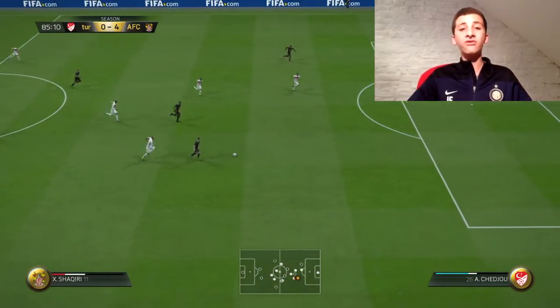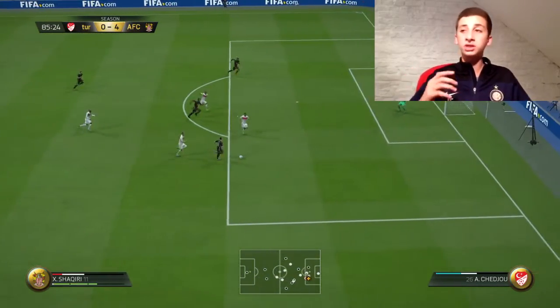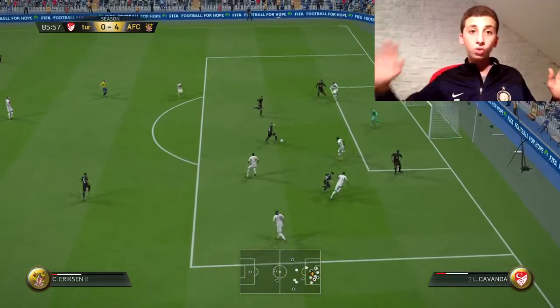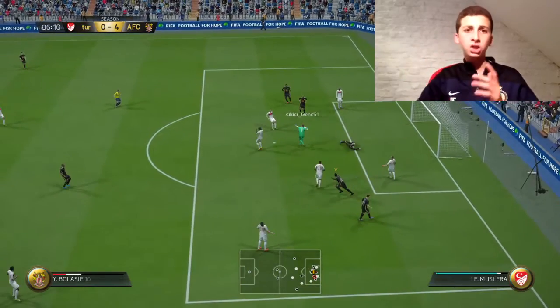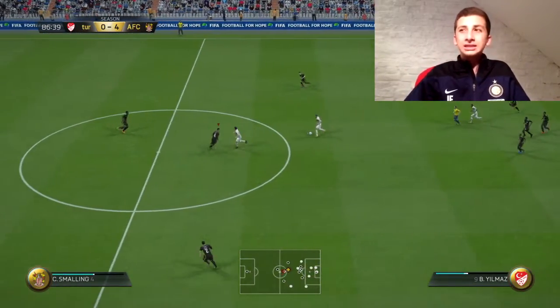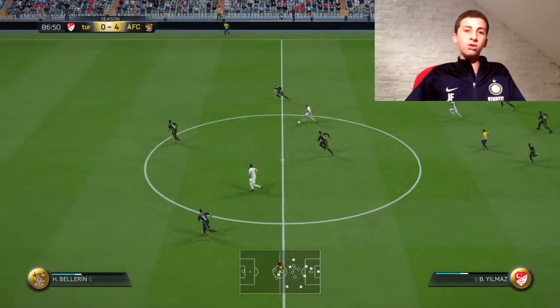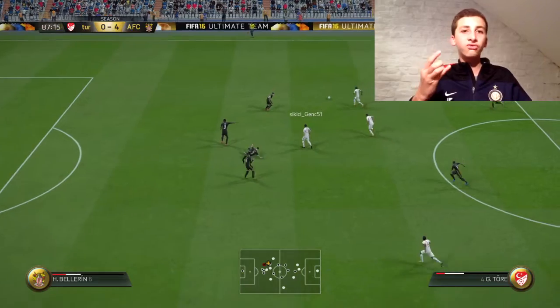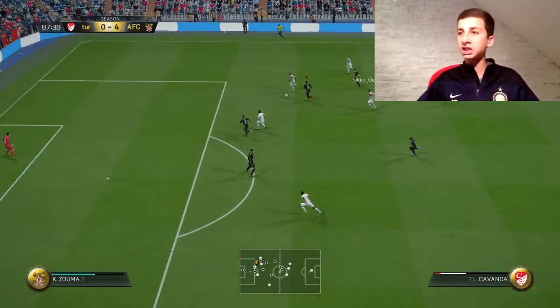For the center backs I went with a very cheap partnership: Smalling and Zouma. Just what you want — really fast, tall, and strong on the ball. They do lack in passing, so I would advise upgrading — for example to Team of the Season Van Dijk or Team of the Season Alderweireld, who are very good at passing. But all in all, great center backs.